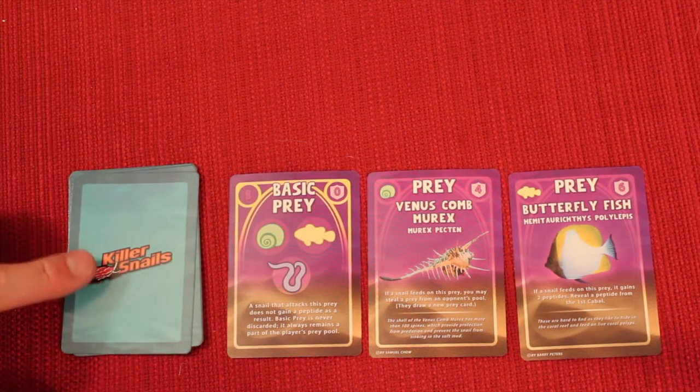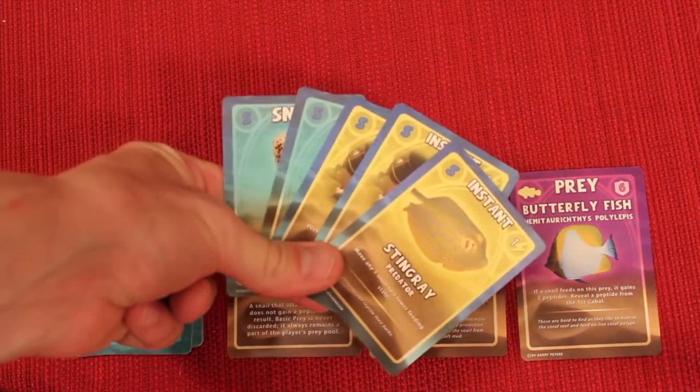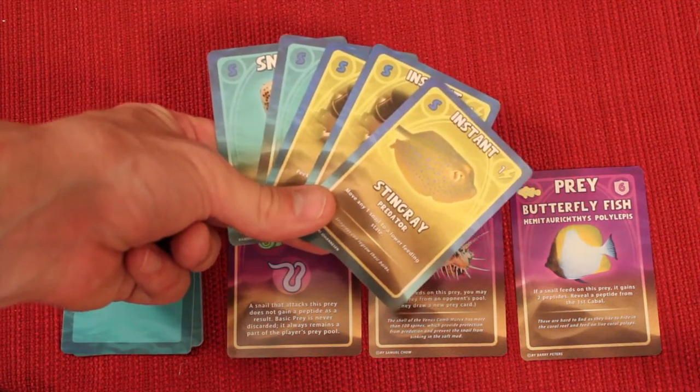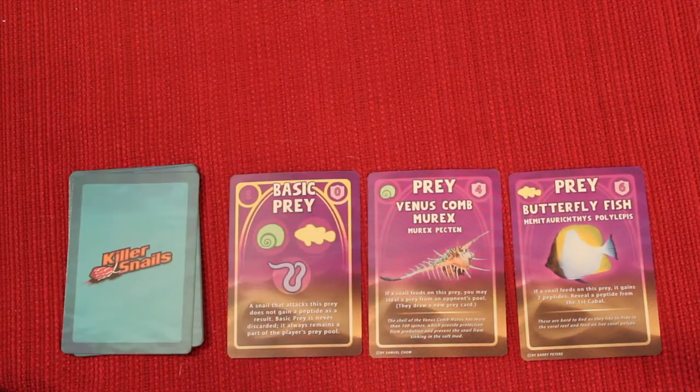On your turn, you draw five cards from the top of your deck and then you can do one of many actions. You take an action, then everybody else takes an action in a clockwise manner until it comes around to you again. Everyone takes one action at a time until everyone is done with all their cards and has completed all their actions for the round.